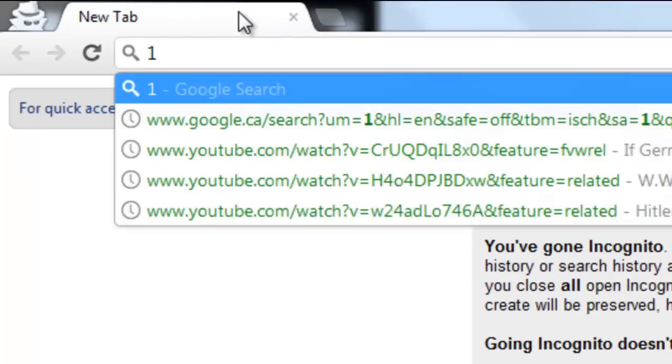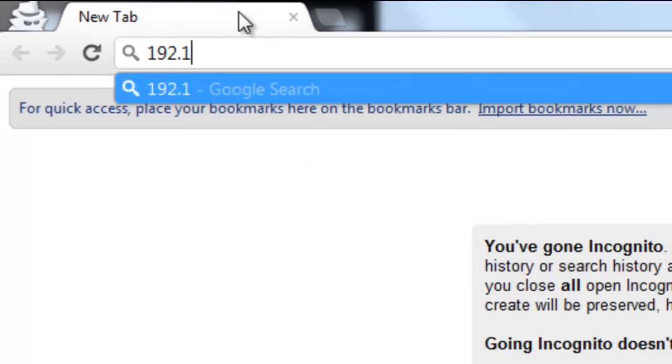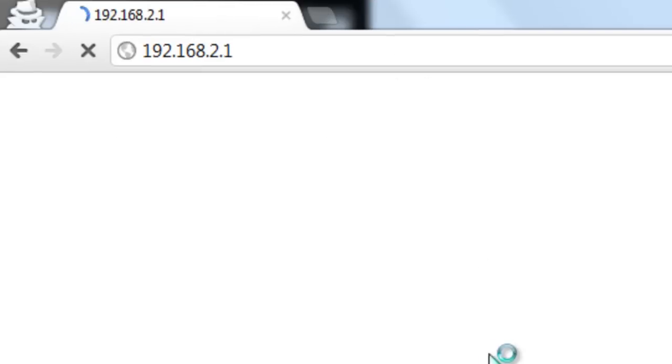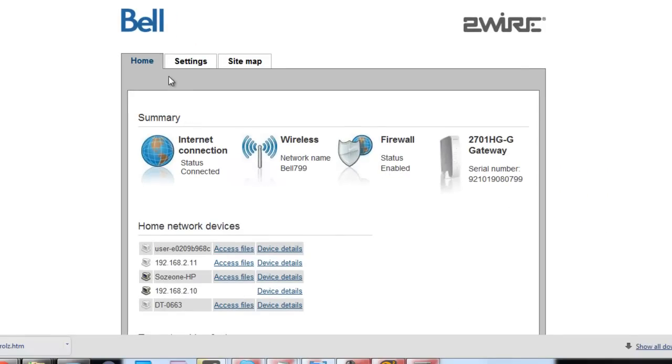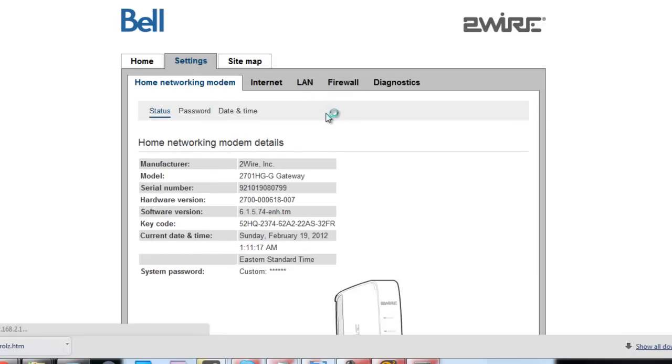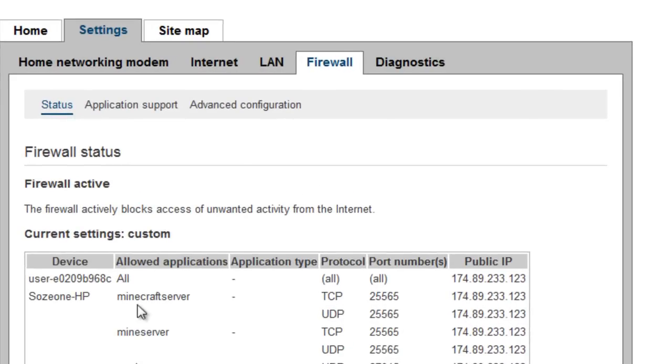I'm going to write 192.168.2.1 and press Enter. It's going to bring you to this page — your router settings. Where you want to go is Settings, and then Firewall. To do it, you go into Application Support. As you can see here, I already did it, but I'm going to show you how to do it for the sake of showing it.